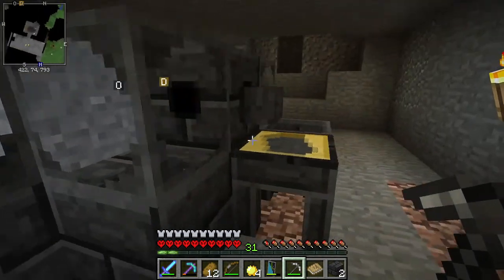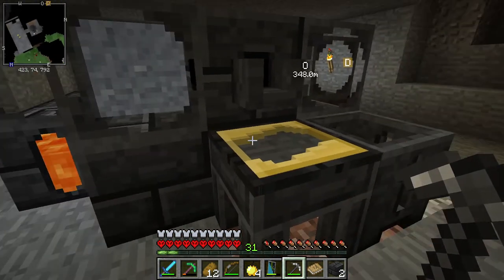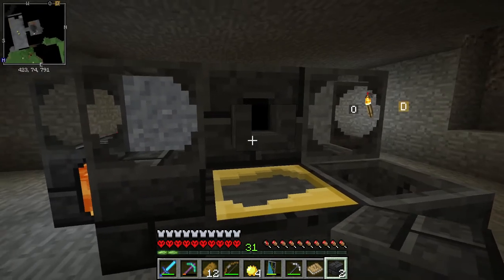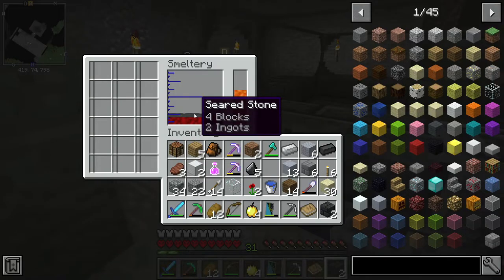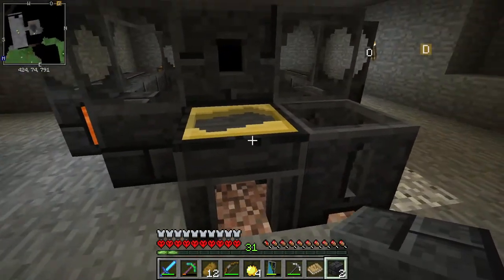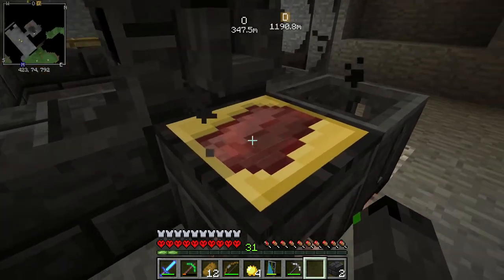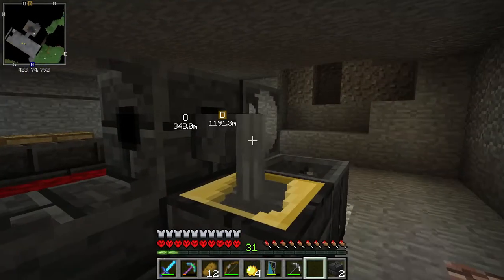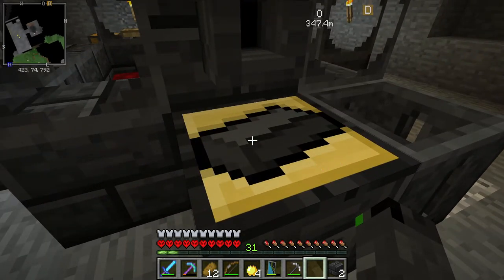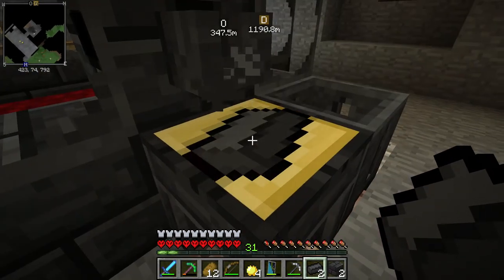I can get it out with the ingots but it's going to be really slow. This is another thing I wanted to work on today — I want to upgrade the smeltery and add some channels, which you can make using seared bricks. We got seared stone first, then switching it gives seared bricks. It looks like that gave me a seared brick — yes it does.